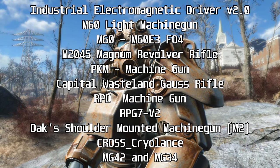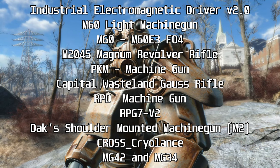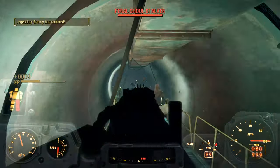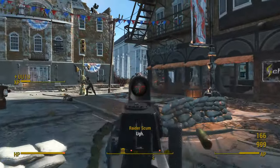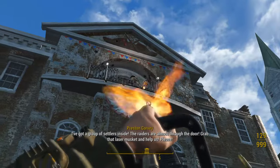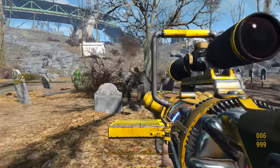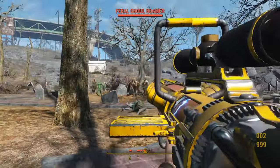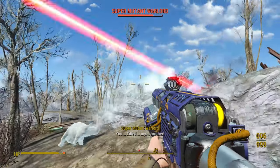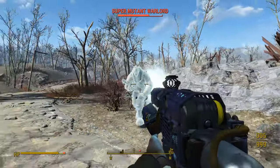I've got 12 of them listed on screen, and a few seconds from now you're going to find out which ones are good and which should be avoided. After trying out all of these mods, the best is the RPD Machine Gun. I would also recommend T6M's Industrial Electromagnetic Driver and Cross Cryolance — both make excellent high-level alternatives to the Laser Musket and Cryolator, respectively. With that out of the way, let's take a look at all of these mods in detail.